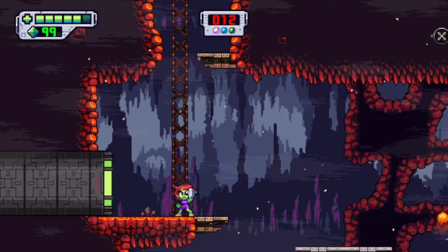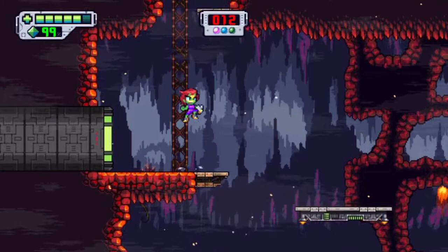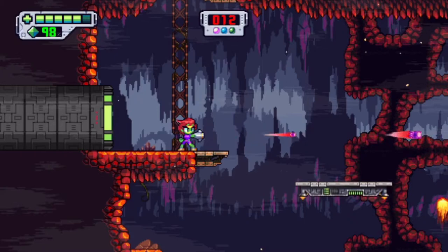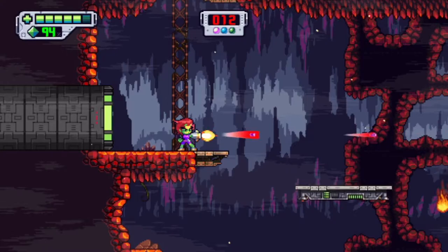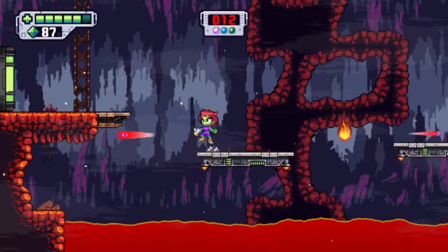I'll get into the backstory in a bit. You've got a double jump and a variable height jump, it seems. There are a lot of weird quirks with this game. You've got your buster rifle — as you keep firing and hold down the button it goes faster, and I think it may get stronger too.